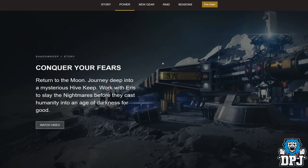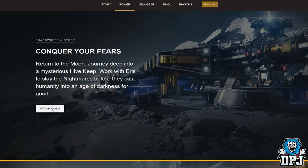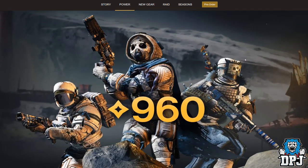Scrolling down: conquer your fears, return to the moon, journey deep into a mysterious hive keep, work with Eris to slay the nightmares before they cast humanity into an age of darkness for good. We see three amazing looking guardians in what I believe is the moon armour — it looks pretty epic. The weapons too, I believe, are related to the moon, and there's a power level shown of 960.